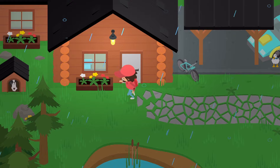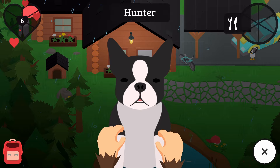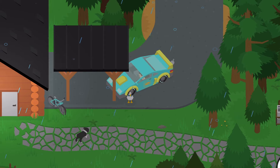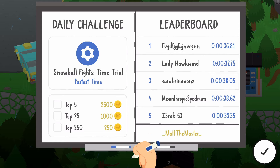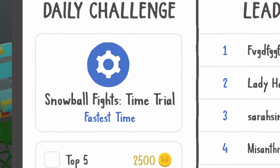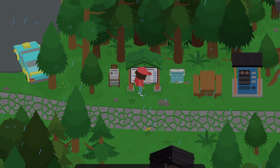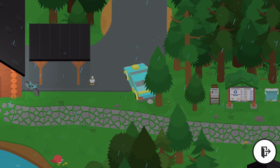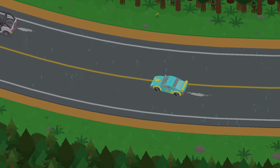He's over here. Actually, I guess we should pet him first and maybe feed him — he likes scratches, lots of scratches. Oh my God, we have no food, okay, that's a problem. Let's go get him some food. Before we go, let's check out the daily challenge board. We have snowball fights time trial and the record right now is 36 seconds. I feel like we could probably get top five, so we should probably check that out.